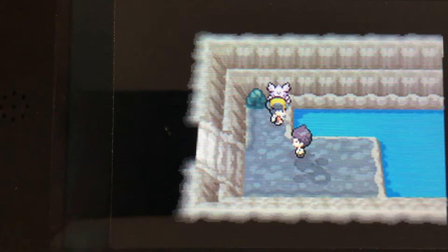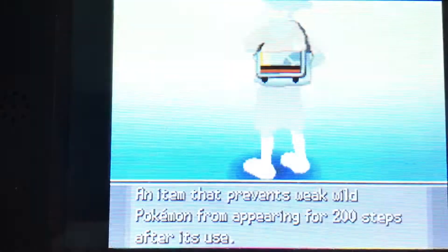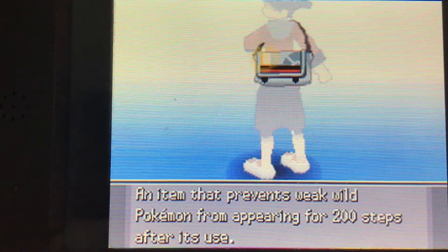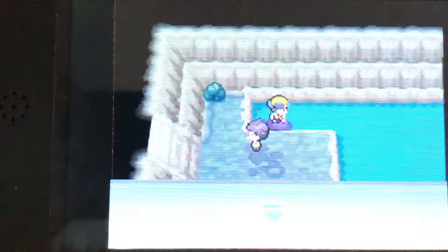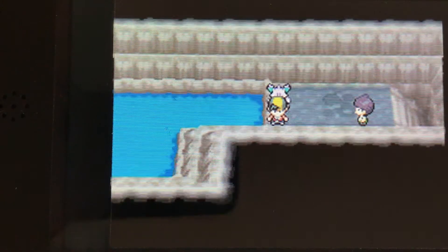This part of the Union Cave you can reach with Surf, and it's pretty cool because there's a few trainers, a few items, and a Pokemon that you can only catch here, I believe. That one appears here. Anyway, so there's a trainer here.